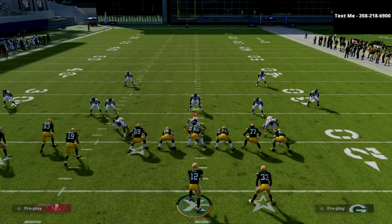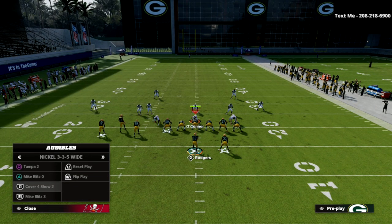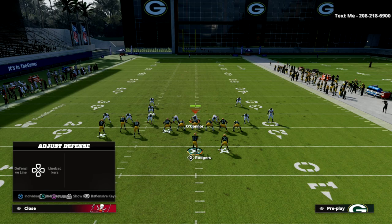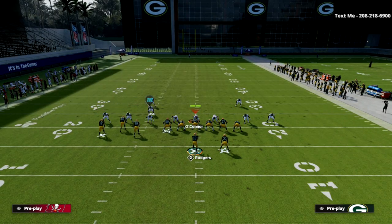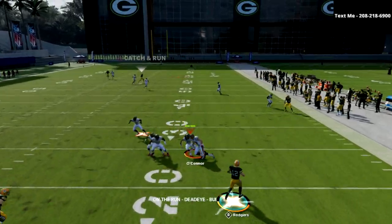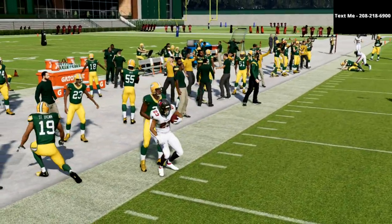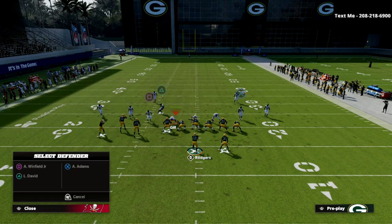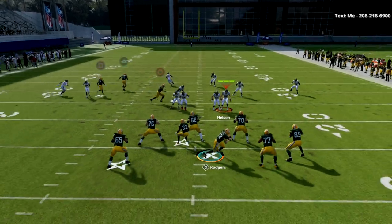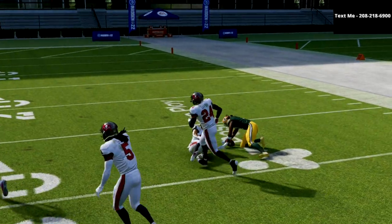Now I'm going to show you how to bomb Cover 4 Match, which is one of the better coverages in the game and one of my personal favorites to run. Using the original setup, just roll out of the pocket and the square receiver gets over the top. That instance Murphy Butlin caught him due to speed, but in a real game with similarly rated players you'll get over the top. Pass-lead it hard to the right and you get over the coverage out of Cover 4 Match.